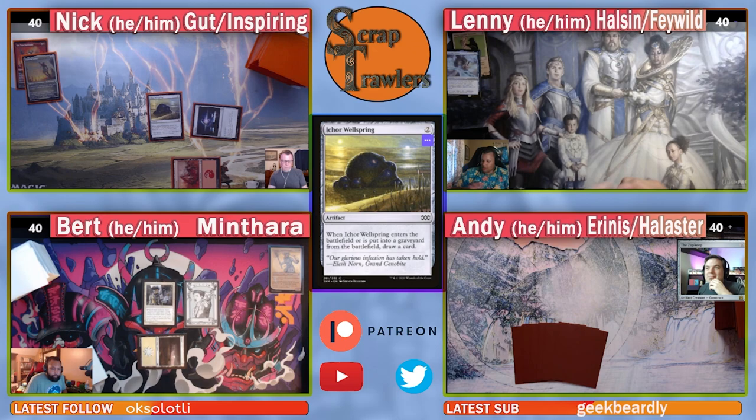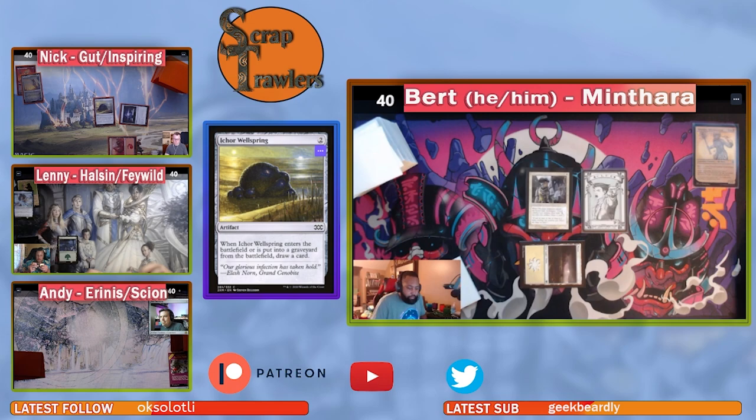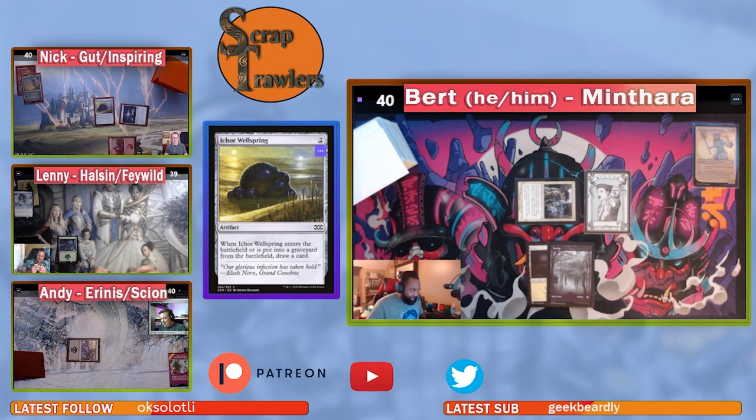Andy plays a Forest and passes. A shoutout goes to Thrallamund in chat — a great person and awesome artist. Then Lenny plays an Evolving Wilds into a Swamp and passes to Bert. Bert untaps, plays a Swamp, and moves to combat, swinging at Lenny while he can. Bert remembers and attacks.